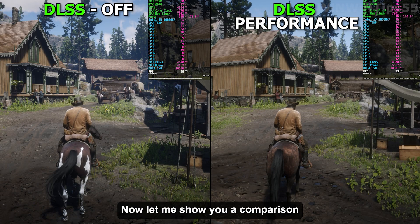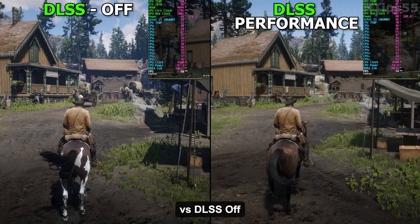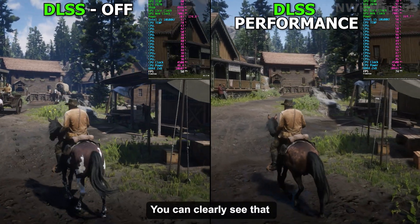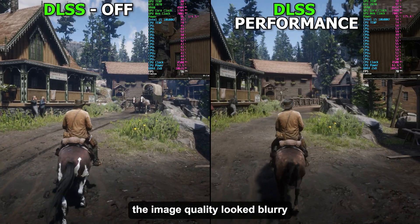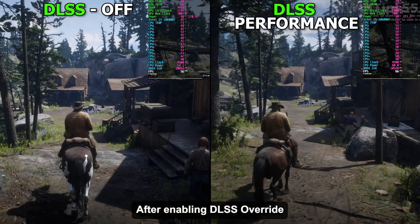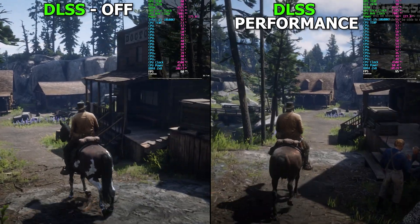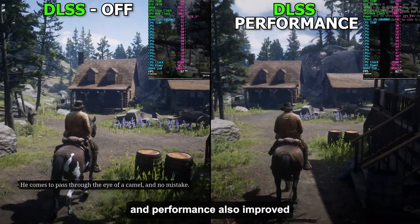Now let me show you a comparison: DLSS override Performance mode versus DLSS off. You can clearly see that before enabling DLSS override, the image quality looked blurry with more jagged edges. After enabling DLSS override, the visuals are sharper, edges are smoother, and performance also improved.